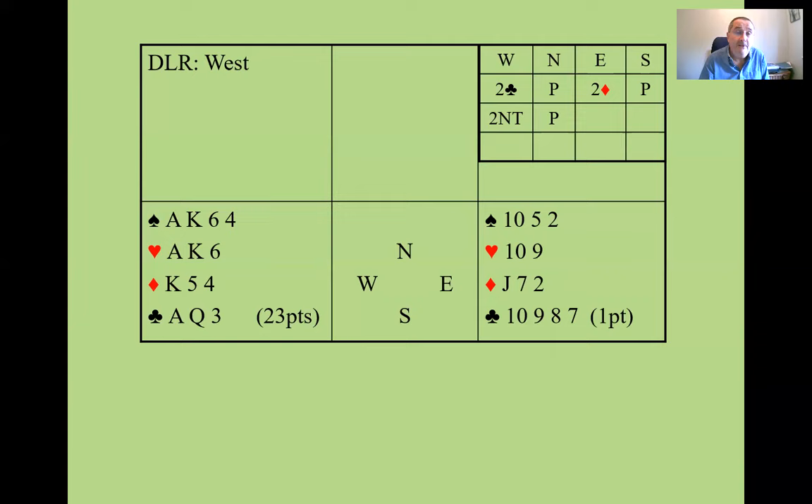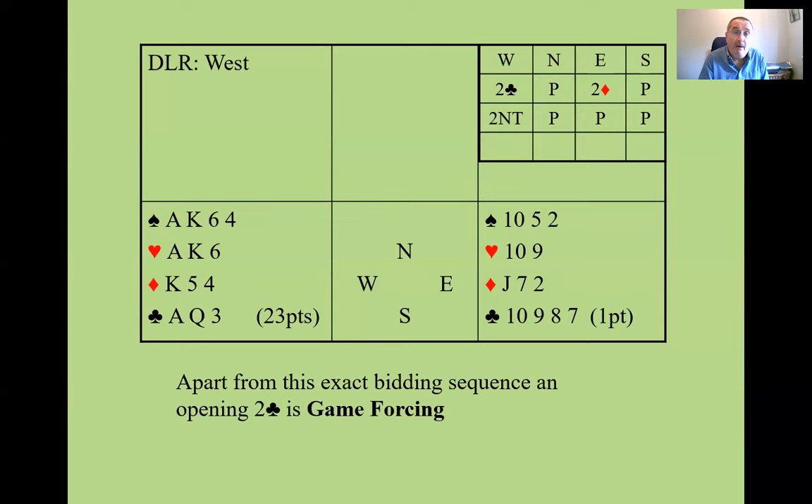Let's look at this one. It's the same West hand — you open two clubs, partner bids two diamonds, and you bid two no trump. Your partner now knows you've got a balanced hand with 23 or 24 points. This East hand is the one time you can pass before reaching game. Apart from this exact bidding sequence — two clubs, two diamonds, two no trump — opening two clubs is game forcing. Both East and West must keep bidding except in this exact sequence. I think a lot of people forget that or get frightened and don't keep bidding when they're on a game-forcing auction.